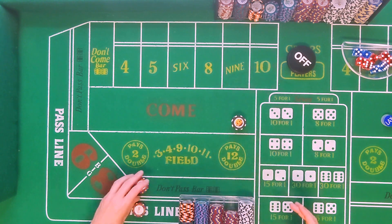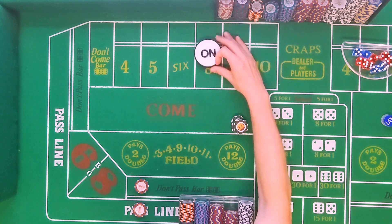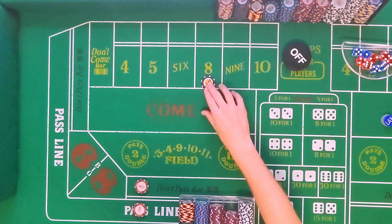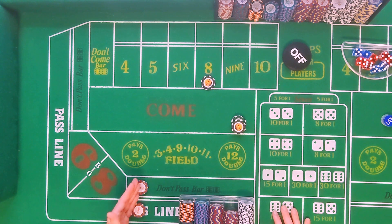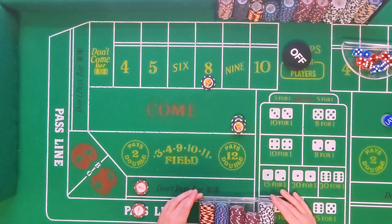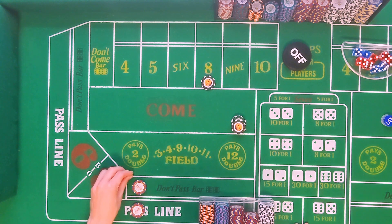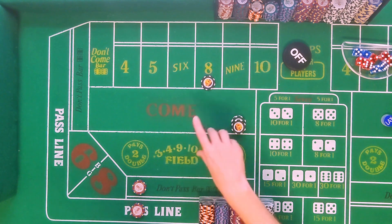The table minimum in this case is ten dollars, and the shooter just continues to roll. Let's say they roll an eight and then make the point of eight. You would lose on one side but be paid on the other — that's what the offsetting bet does. People say you don't know whether you're coming or going, but it also allows you some different options within the hand, and I'll get into that now.